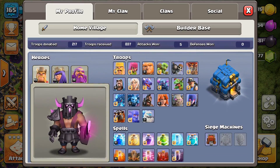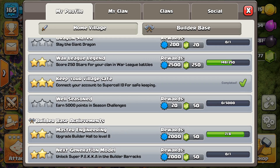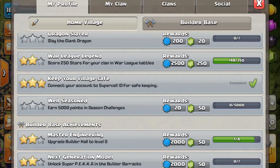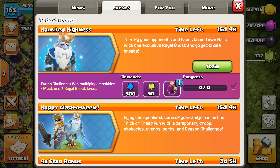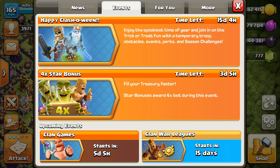We have a new achievement called 'Well Season' — you earn points for the season challenges. Don't forget your events: Haunted Highness and your four-star bonus. You get a resource potion and 50 gems. You have to use a certain amount of Royal Ghost troops, and it looks like you need 13 wins — though that varies by Town Hall. At Town Hall 12, it's 13 wins. Clan Games starts in five days, and Clan War League starts in 15 days.